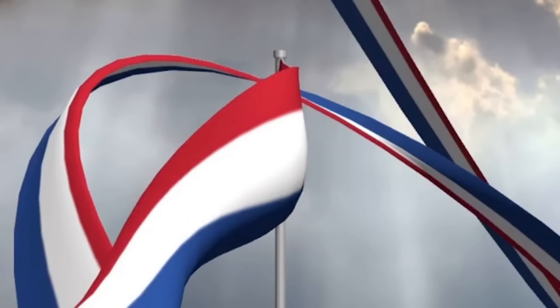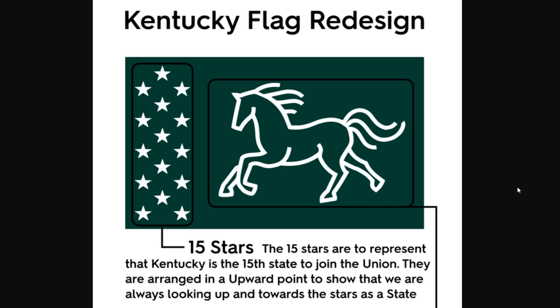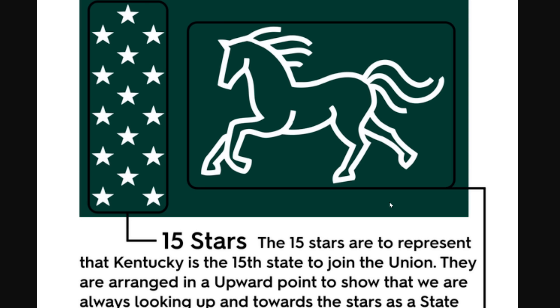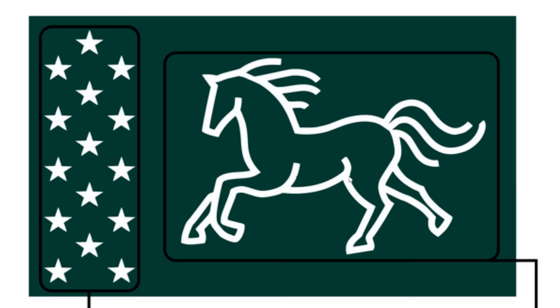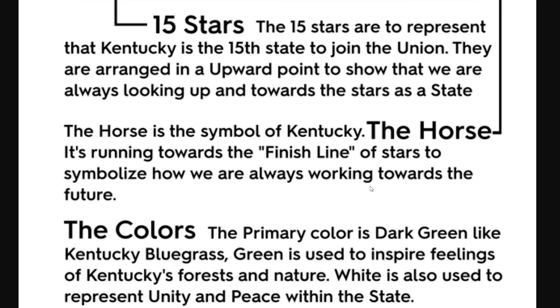Is this what it looks like to be a water molecule off the coast of this country? The last thing you see before you get turned into land. A Kentucky flag redesign. The 15 stars represent that Kentucky was the 15th state to join the union. This horse is supposed to be running towards a finish line to look towards the future. And interestingly, the color design comes from Kentucky bluegrass, which is supposed to represent nature and forests.